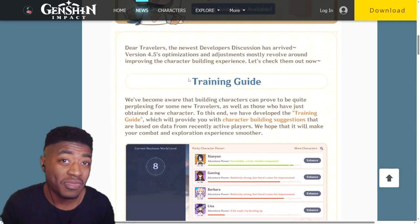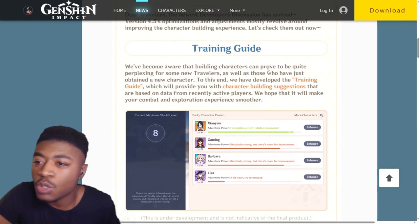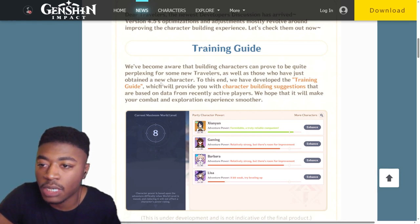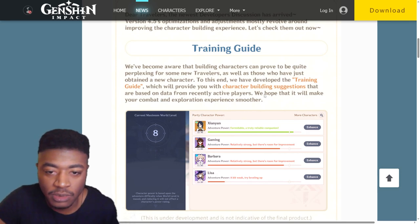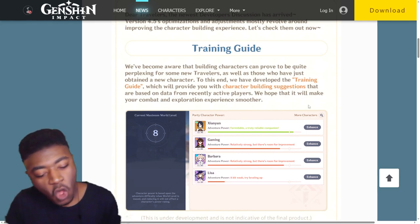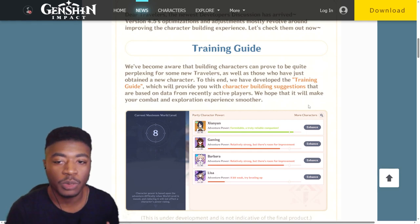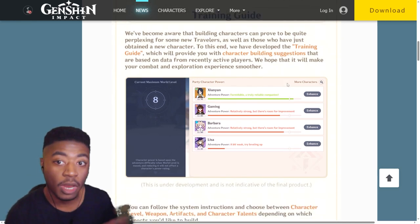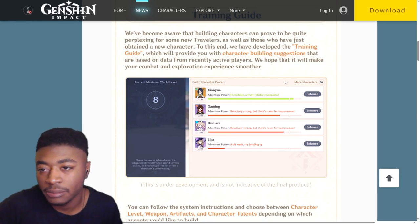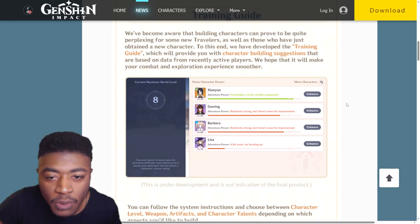Not a bad thing - it's just as players we were looking for something else. The training guide: they became aware that building characters can prove to be quite perplexing for some new travelers as well as those who have just obtained a new character. To this end they developed the training guide, which will provide character building suggestions based on data from recently active players. I hate when they do that - it's just doing what other people are doing, which is not always going to be the best thing.